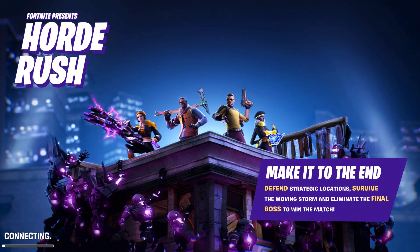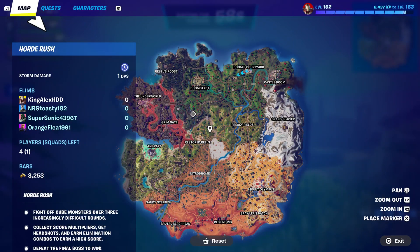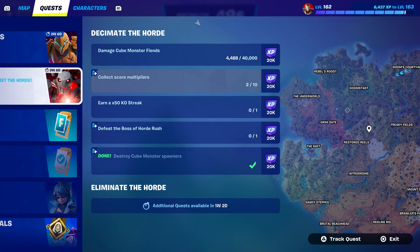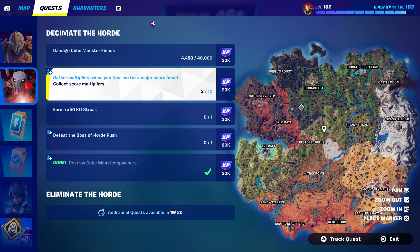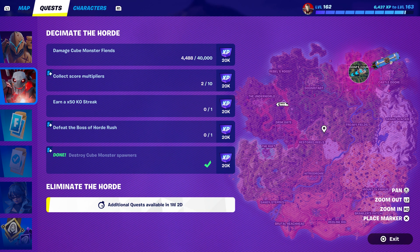There's a timer that will count down to zero — if it hits zero you have to start over. We also have collect score multipliers, meaning you need to get multiple scores by eliminating enemies. And damage cube monsters, which is extremely easy — all you have to do is deal damage, that's it.